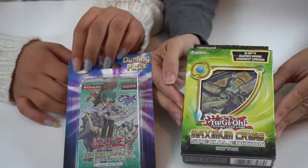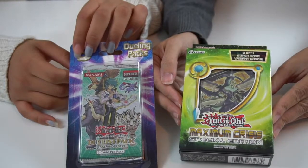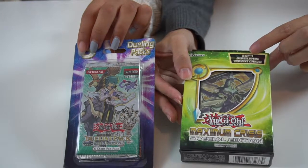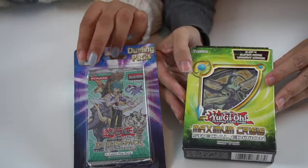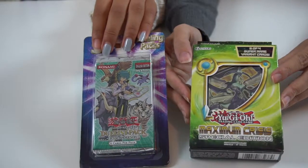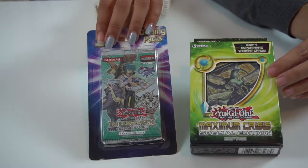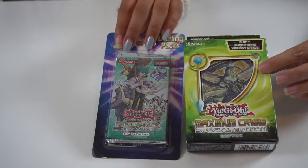Hey guys, it's Shanna and Ari, and today we have two packs of Yu-Gi-Oh cards. I have the Maximum Crisis Special Edition pack — it says up here two of four super rare variant cards, so we're super excited about these. And what do you have, Ari? I have the Duelist Pack Jesse Anderson. These are by Konami, by the way, and there is also a super awesome app you can play called Yu-Gi-Oh Duel Links. Very fun. So let's get started.